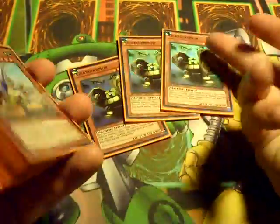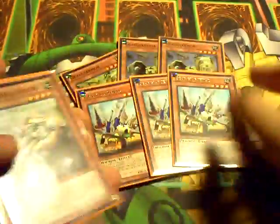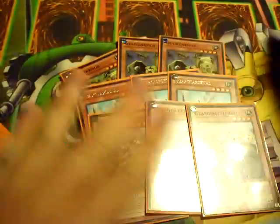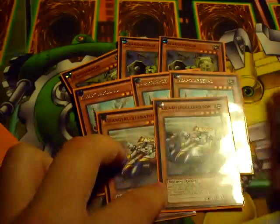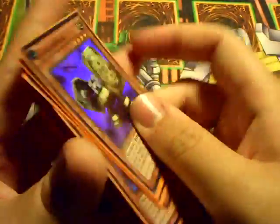Next up, 3 Armor — the heart of the deck. This card is ridiculously good. And then 3 Lonefire Blossom and 3 Windup Shark. This is your basic engine. It supports itself really well. As long as you always open up one of the key pieces, you'll be good.